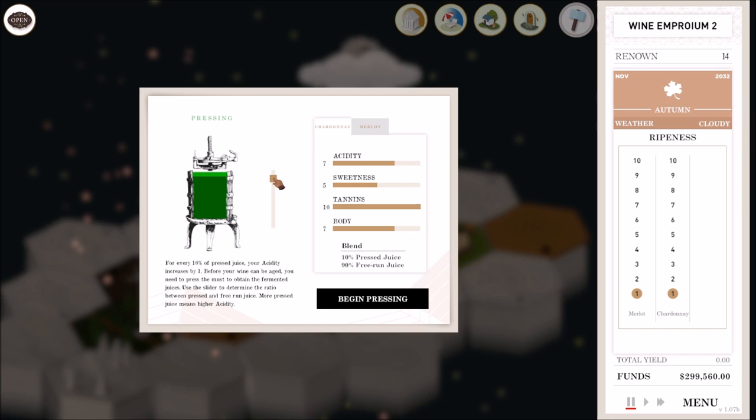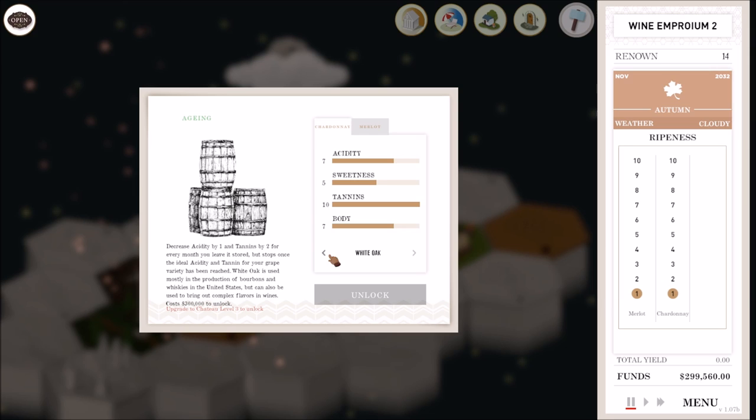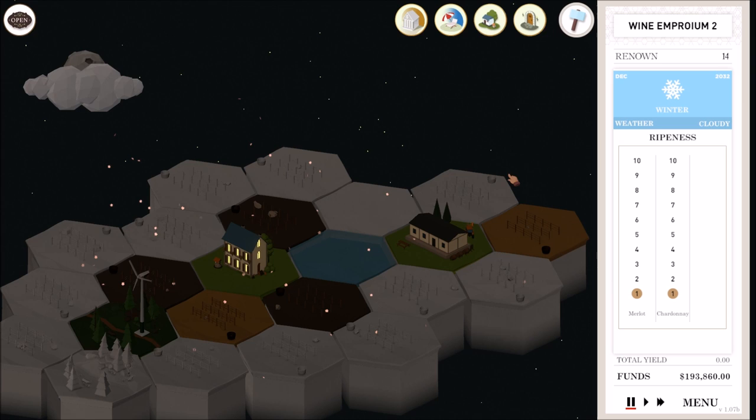We're going to put the chardonnay in something different — not the normal barrel. For this one I really need to drop those tannins down. My acidity is so low I kind of need to bring it almost up to an eight to drop it down. If I put that in the stainless steel ones as well — yeah, why not, let's try something a little bit different. I'm going to unlock the stainless steel vat. We can't do the white oak yet, so we'll use stainless for both. They just need to go for one month — it's November, so come December we'll have a slightly different wine than we've ever had before.